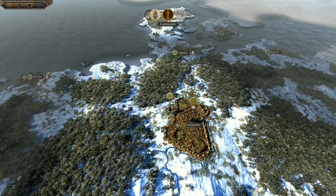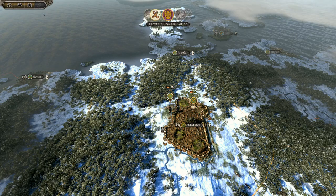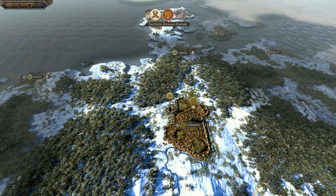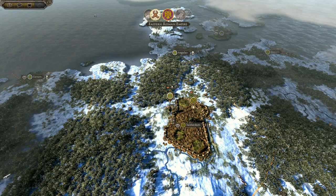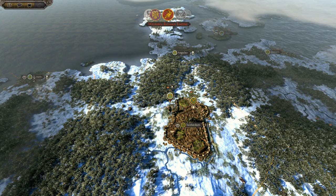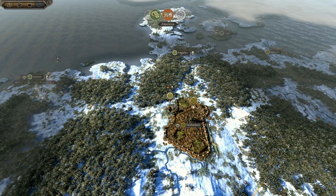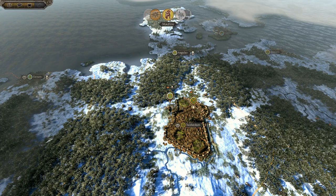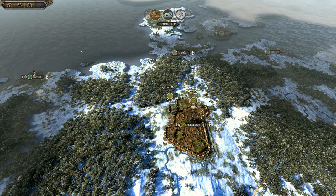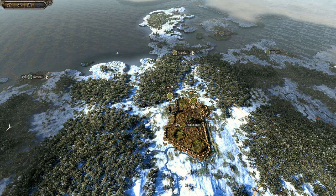I don't know what the Burgundians are doing - still hanging around outside my lands, and I'm not okay with that. I'd also like to go after the Franks. They're a bit of a buffer between me and the Romans on the Rhine. I could attack from the channel and leave the Franks there, but they're in the way. I'd like to connect my kingdom up.